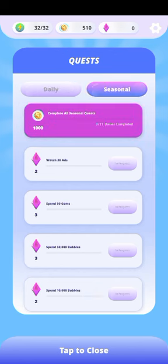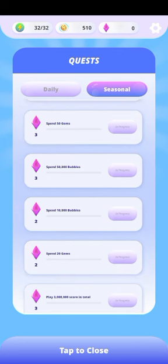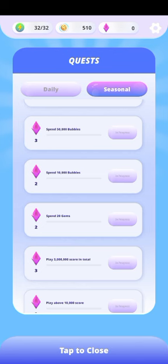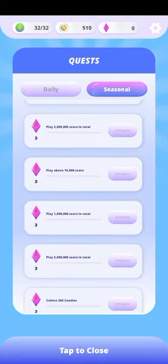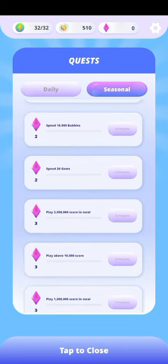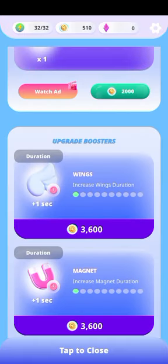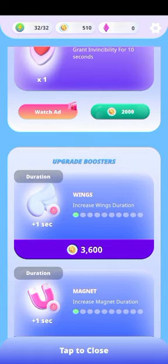There are seasonal quests too. Watch touchy ads, spend 50 gems, spend 50,000 bubbles, spend 10,000 bubbles, spend 20 gems, play 3 million scores in total, play above 10,000 score, play 1 million score in total, play 5 million score in total, collect 300 candies, pick up 50 power-ups — these are the seasonals. There are also shops where if you want to buy stuff or power-ups you pay with your coins.